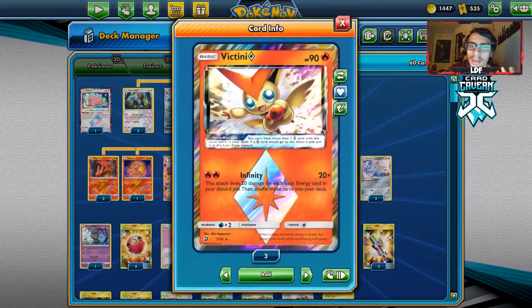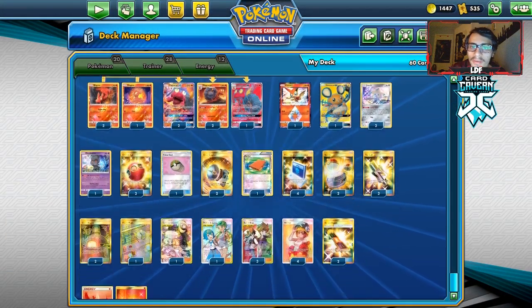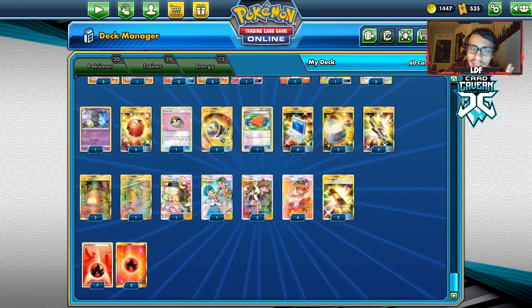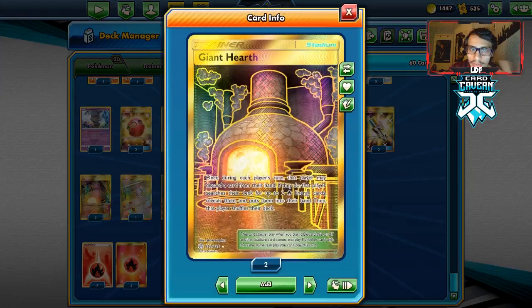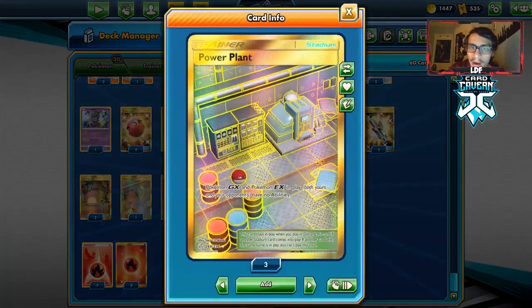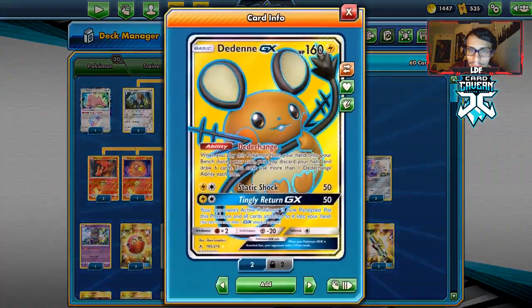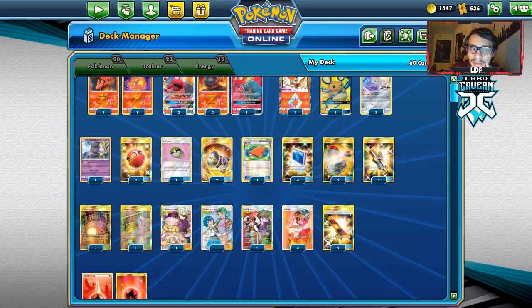We have Ditto, of course. I am playing one Victini Prism — it's one of our only outs to Keldeo. My only other out I could think of was Power Plant, so we're using both. Marshadow is really good to get rid of Giant Hearth, to get rid of stadiums, but also for the Power Plant play we want to do. And of course we have Dedenne for Dedenne GX, two Jirachis as our starter — and that's it for the Pokemon.